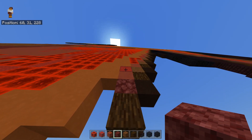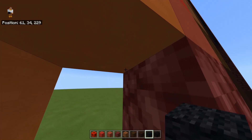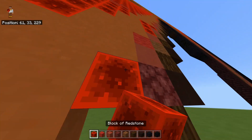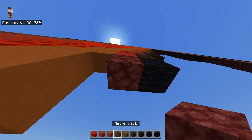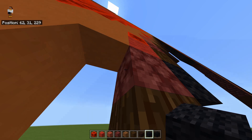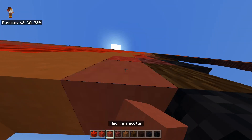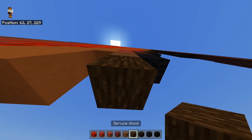Place the black wool for now but that's going to be there anyway. Then to the left of this netherrack you're going to place a block of redstone — no, a red wool — then a netherrack below that, then a spruce log and a black wool below that. To the left of this netherrack you're going to place a red wool with a red terracotta, then a brown wool below that, and a spruce log below that.